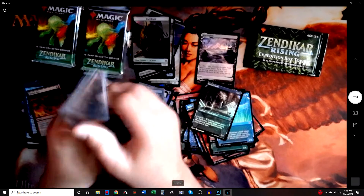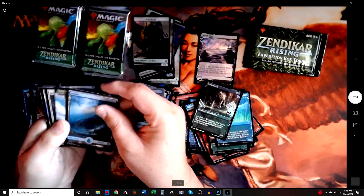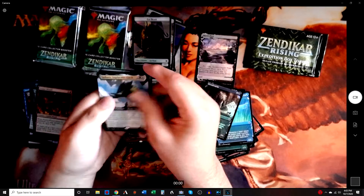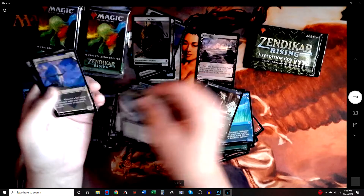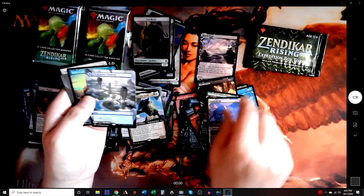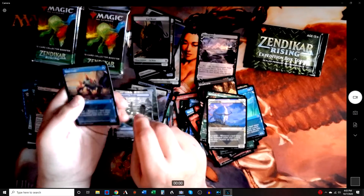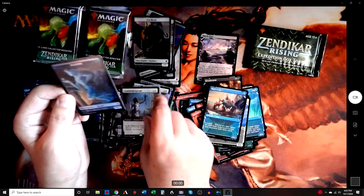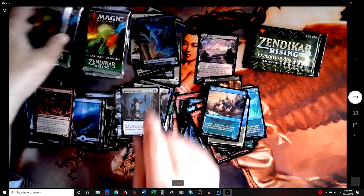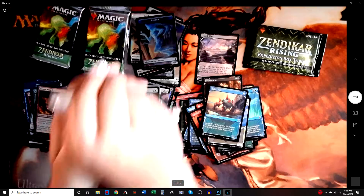Wow, double planeswalkers. Landfall guy. Elemental piggy — that's cool. Luminous guy. Clearwater Pathway. Foiled Runic Crab. Another Luminous guy — that's sweet. Luminous guy is kind of okay.